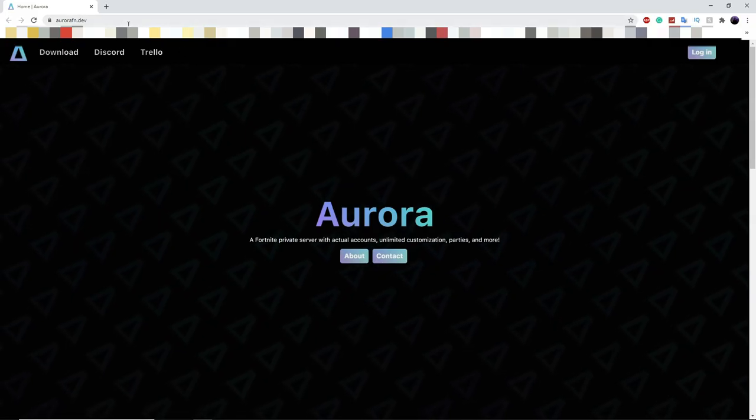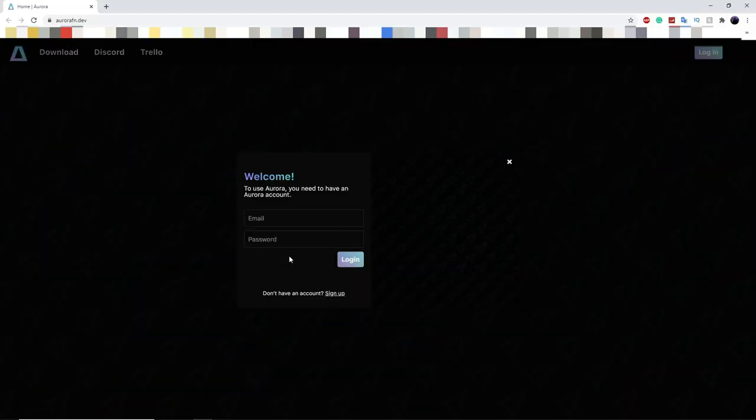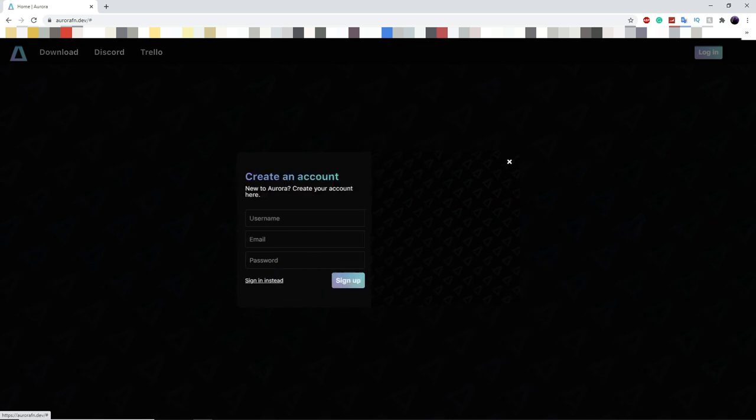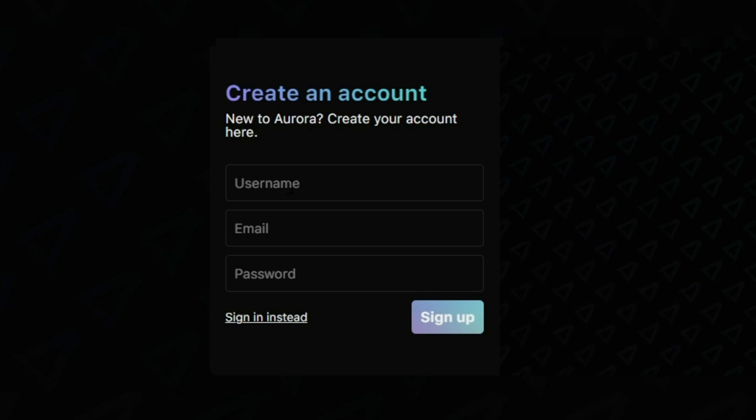The first step is to go to aurorafn.dev — I'll have this link in the description. Once you're on the website, go to the login page and click on login. If you don't already have an account, you want to sign up. Most of you probably won't have accounts because they sort of reset the system, so your old Aurora accounts might not work.